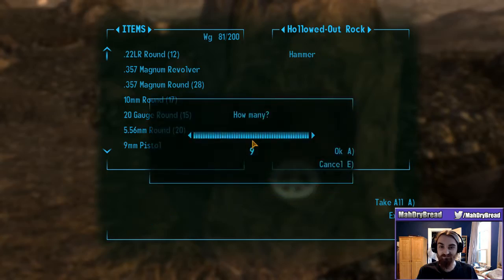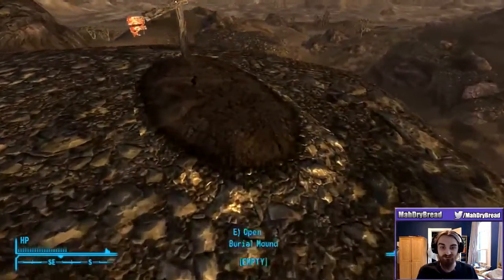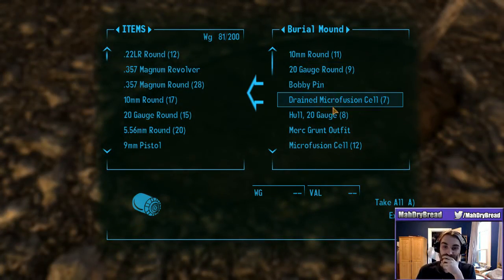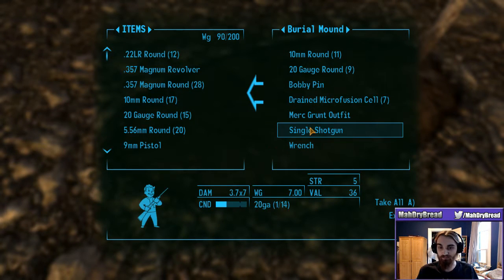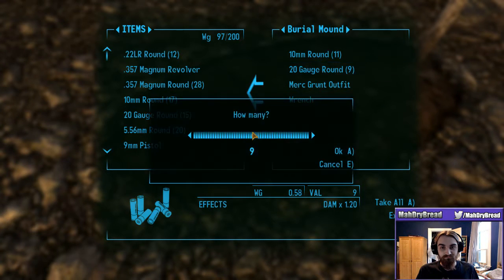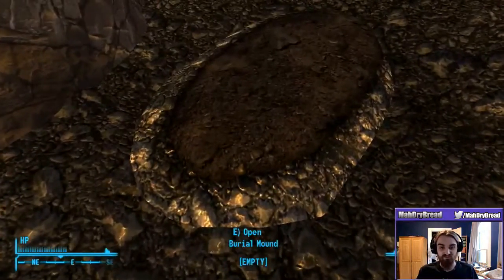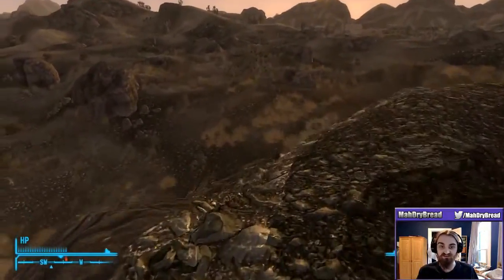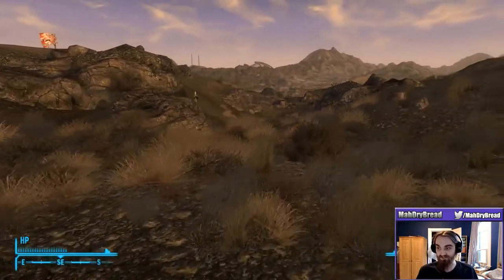Oh yeah, I forgot this was a thing - hollowed out rocks. And we have a shovel, so let's go grave digging. Here we go. Now we don't need all of this, although a plasma rifle is a good find. I actually didn't know you could find a plasma rifle this early. Not that we use energy weapons, but still could be good for selling, or good for an emergency if we're fighting up close and running low on ammo. Audio's great. Awesome.